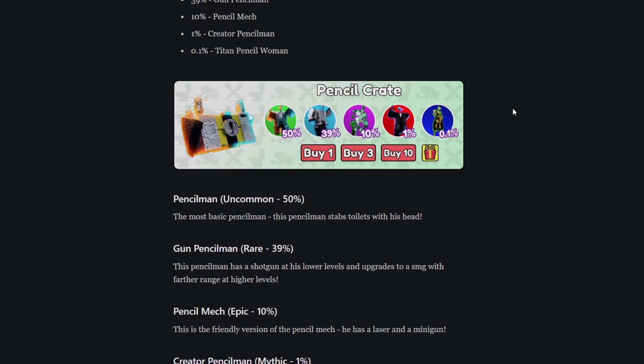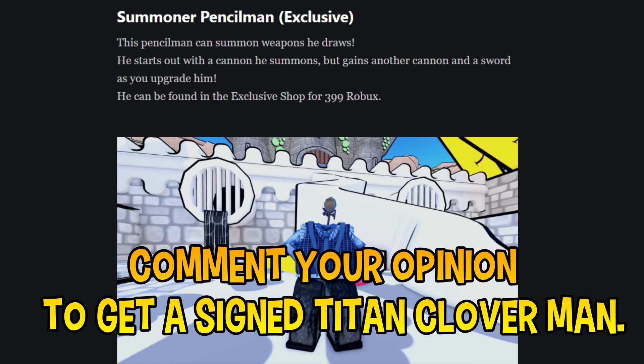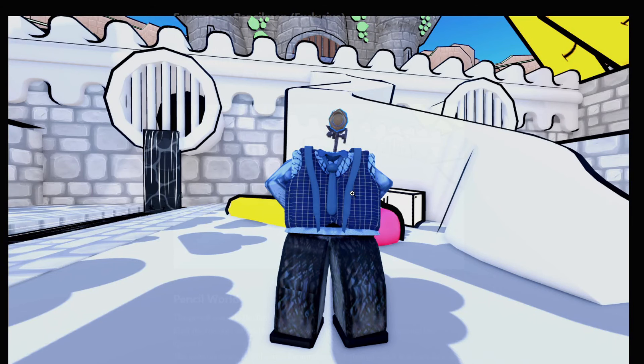The next thing is the pencil crate, which has five units: the pencil man, the gun pencil man, the pencil mech — which people are upset about, and we'll get into that — the crater pencil man, and the titan pencil woman. Then there's the summiter pencil man, who is an exclusive. He basically does nothing special; he summons a cannon, a sword, and another cannon. I don't care — he's just kind of a trash-looking unit.